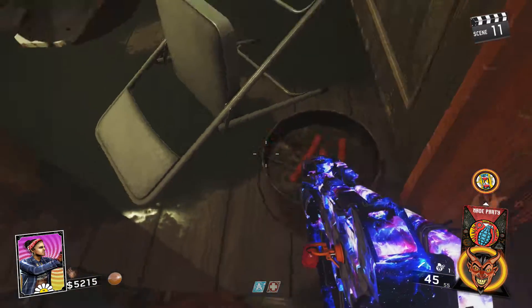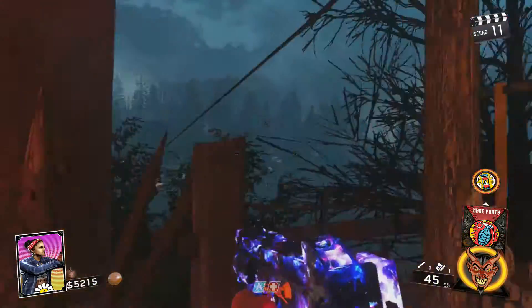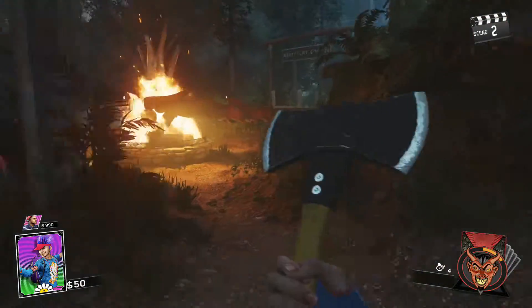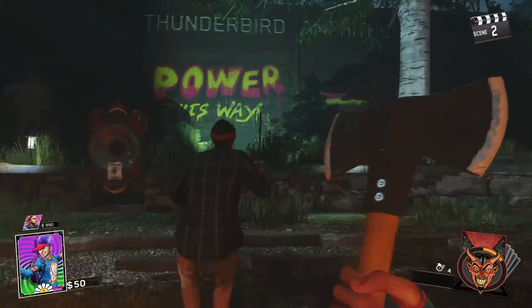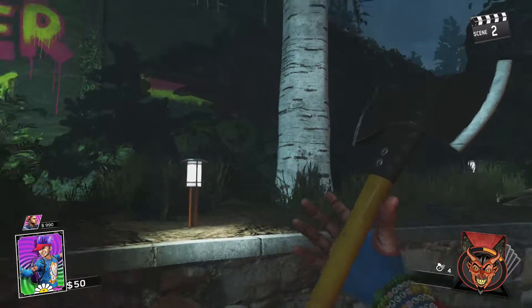Run back to the main island — Rave in the Redwoods — and you will have to throw these sausages at deer heads around the map. There's one consistency: you will actually need to go into Rave mode first before you throw them at the deer heads. There are specific deer heads you need to hit — three in total.